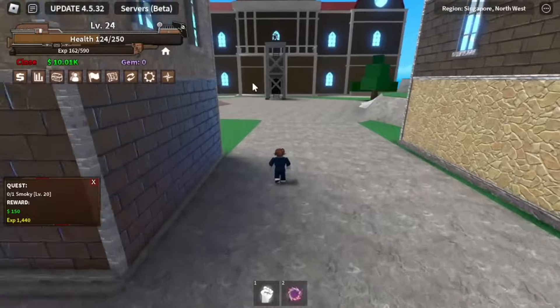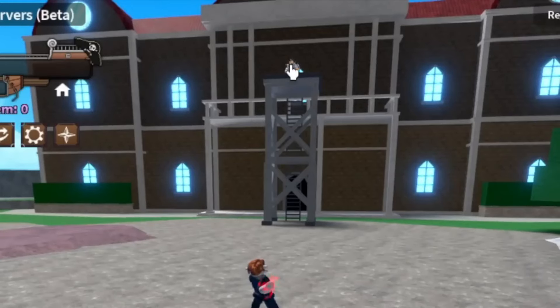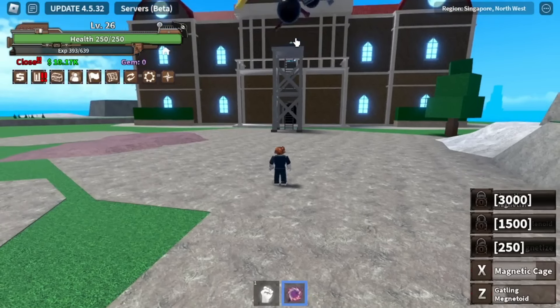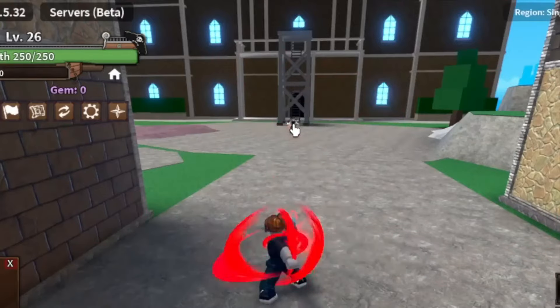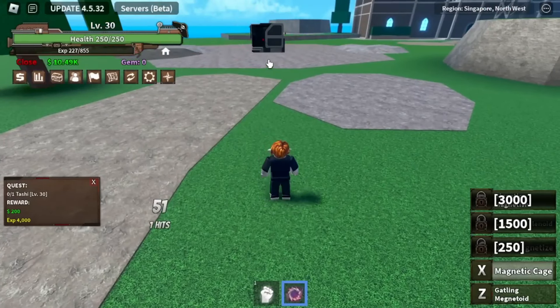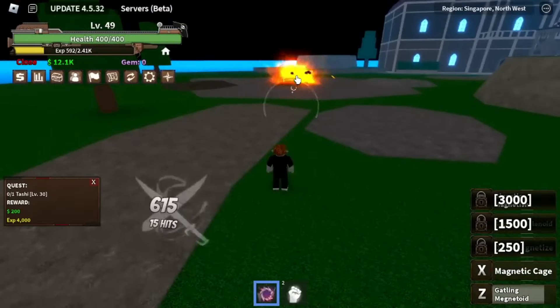The tier list further aids in this endeavor, offering rankings based on each fruit's skills, abilities, and rarity, thereby assisting players in making informed choices to enhance their gameplay experience and prowess. Navigating the world of King Legacy entails strategic selection and utilization of Devil Fruits, which significantly influence a character's strength and abilities. With the game's diverse array of fruits, each possessing unique attributes, players must weigh their options carefully. Whether delving into battles or embarking on quests for progression, the tier list serves as a guiding beacon, organizing fruits from best to worst based on their inherent capabilities.